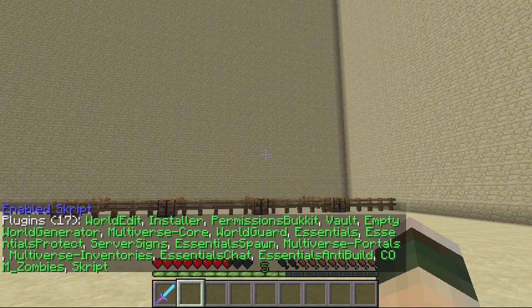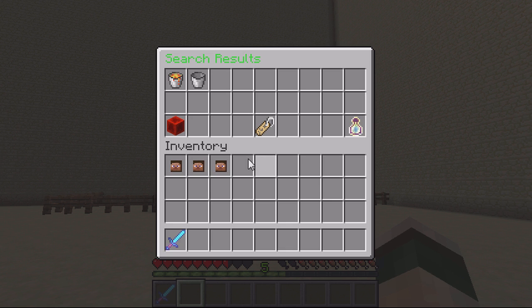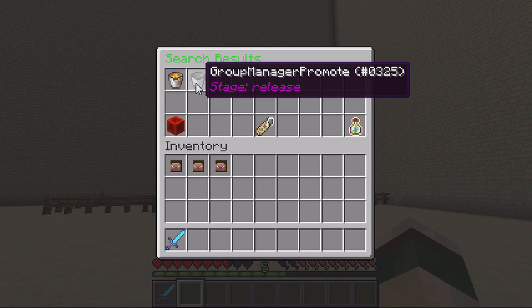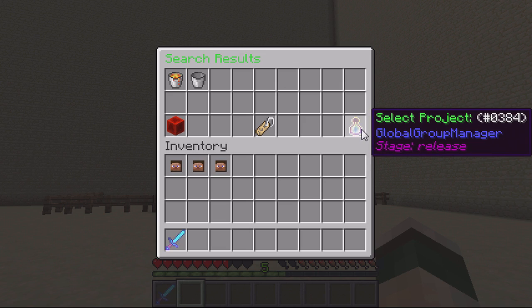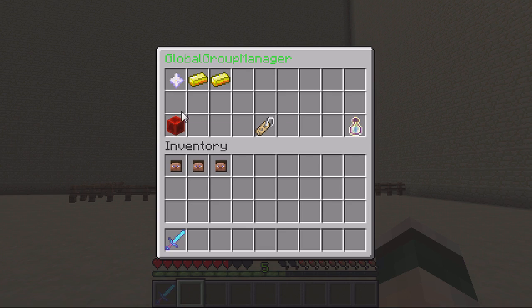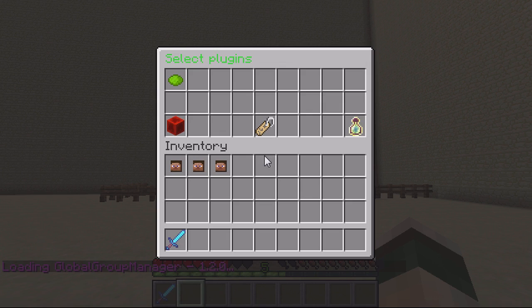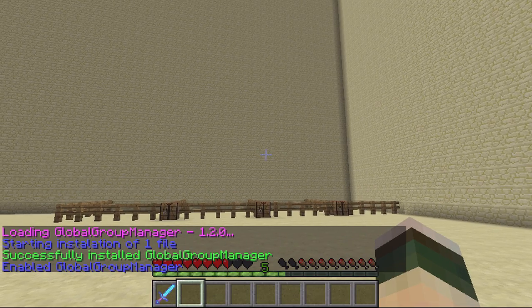So if I download another one, same again — inst, but instead of load, this time we use search. We'll search for Group Manager. Then it will pop up and this is actually searching. So I've got Global Group Manager or Group Manager. I'm going for Global Group Manager — select project, select, and then what build do you want? I want the newest build. Select file, I definitely want to install it, and then you can see it's now enabled.